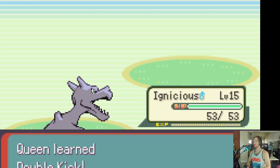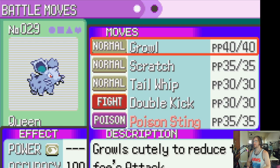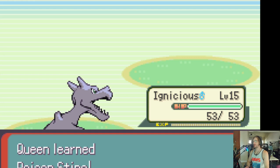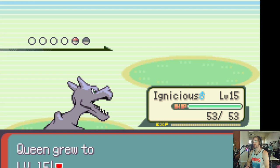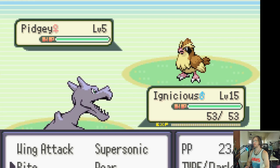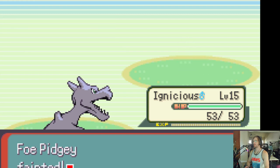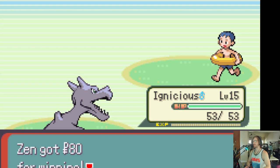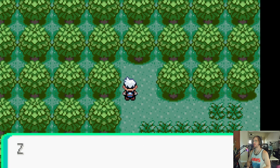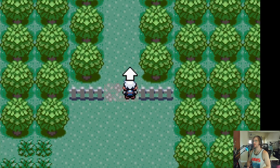Just gonna handle him. Naked. Mm-hmm. Nice. And just like that, my whole team is at level 15. We just need to breeze through and get to the first gym. We have a team at all 15 — we're golden. Let's go to the shop.